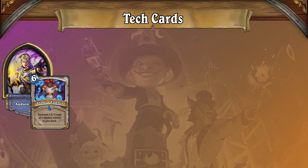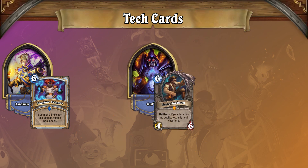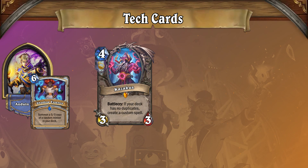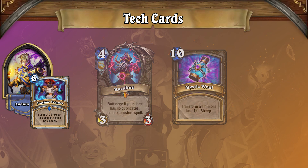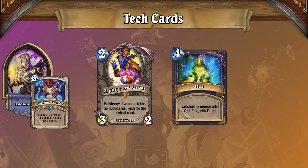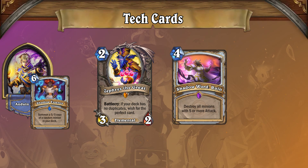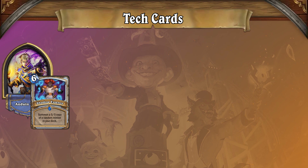If you're playing a Cabal Highlander deck like Renolock, you'll even have access to this kind of removal via Kazakus and Zephrys the Great, since Kazakus can discover 5-mana or 10-mana Mystic Wool potions, and Zephrys can discover Hex. Be careful with using Zephrys though, since it will offer you Shadow Word Ruin instead of Hex if you play him against multiple large minions.